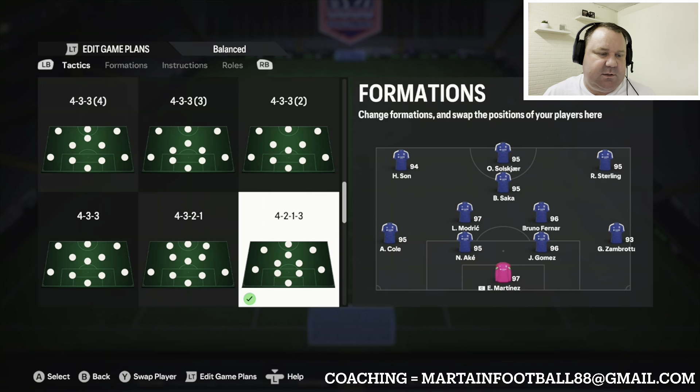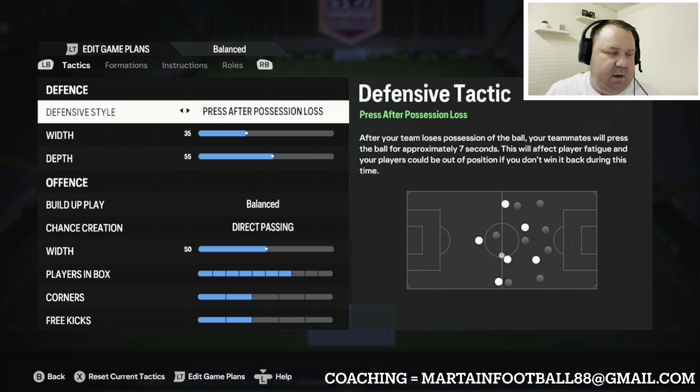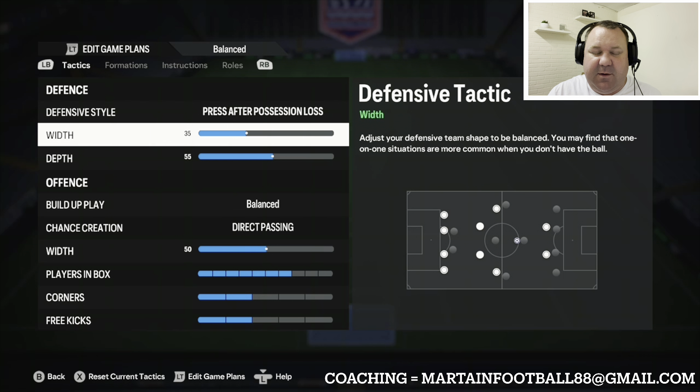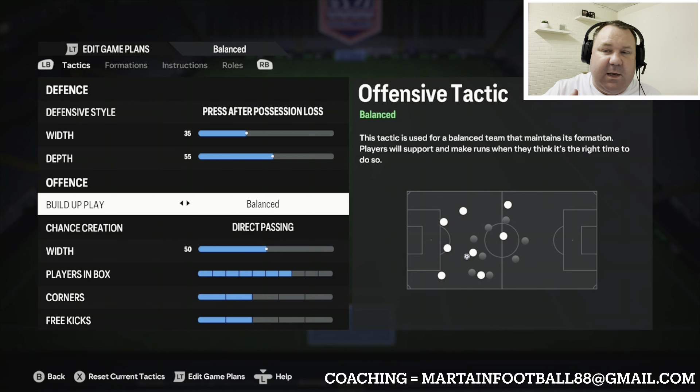Defensive style: press after possession loss. I prefer to be able to put pressure on myself via my right stick switching, and you can still do that. But this setup is really attacking, so we need to complement that with lots of pressure — press after possession loss. If you can still do it yourself, even better. Defensive width 35 and depth 55.